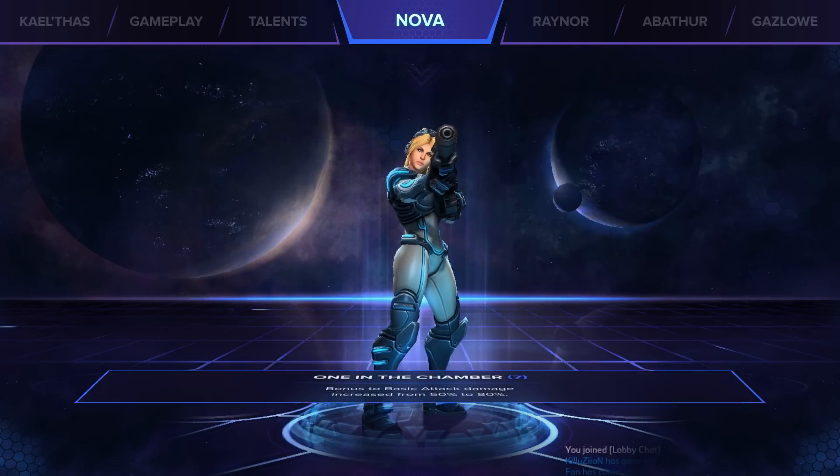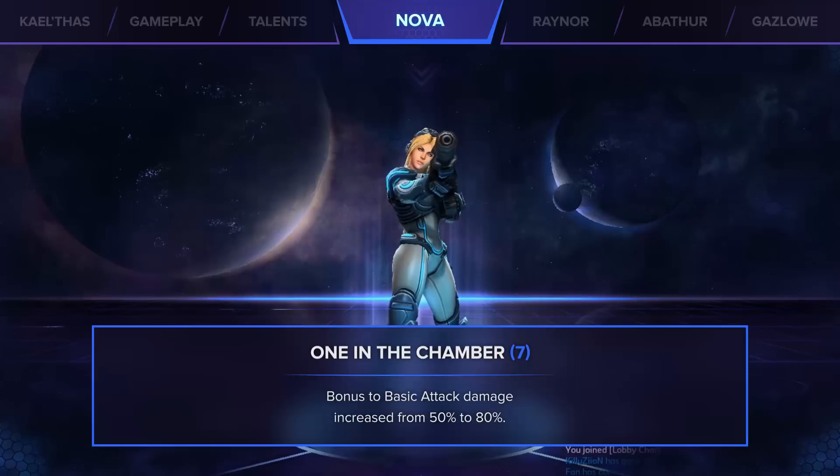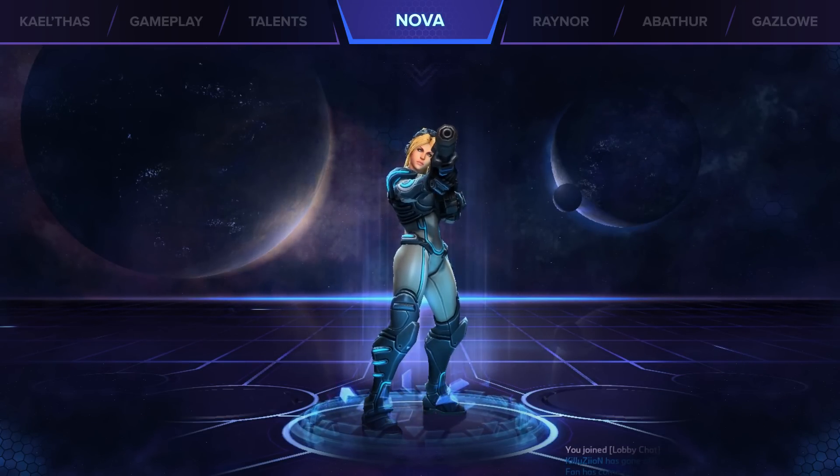Let's move on to the heroes, starting with Nova. Her level 7 talent, One in the Chamber, had its damage increased. This brings the numbers very close to Anti-Armor Shell and completely changes Nova's playstyle. It is there to give players the option to decide how they want to play the hero — pure damage in and out of stealth, or constant damage weaved in between spells.